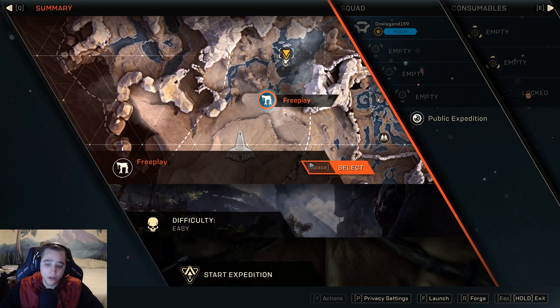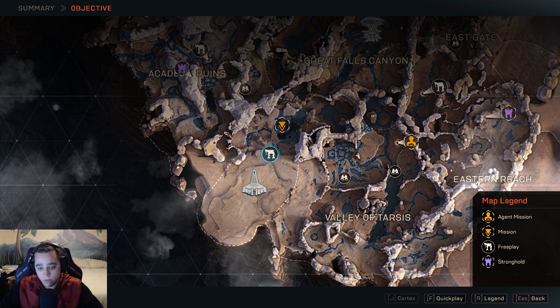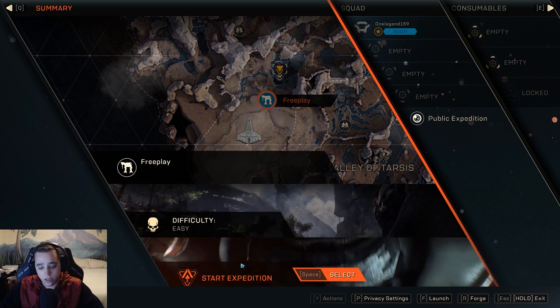The second thing you're going to want to do is go to free play. I suggest starting from free play right next to the Fort of Tarsus. You're going to click on that area and then click start expedition.